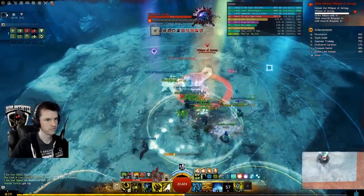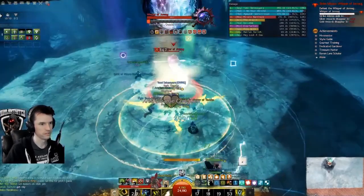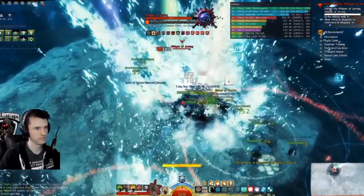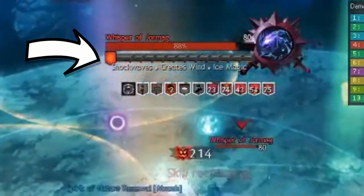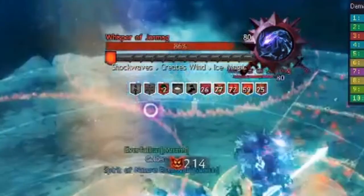Brick bars. A brick bar, also known as a defiance bar, is underneath most higher difficulty monsters. A brick bar is visible in three flavors. The gray segmented bar, or the locked bar, shows that the enemy is completely immune to all forms of crowd control.